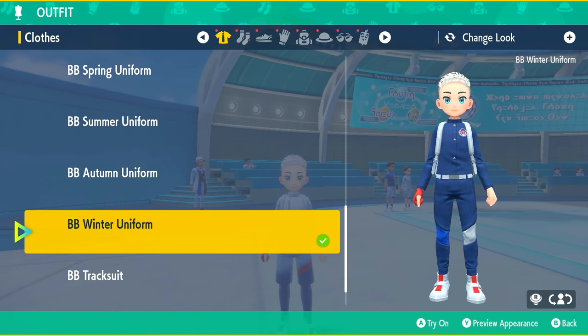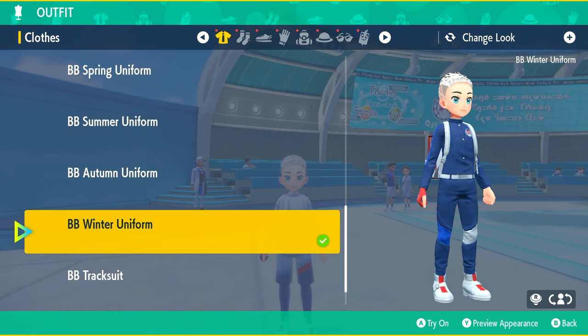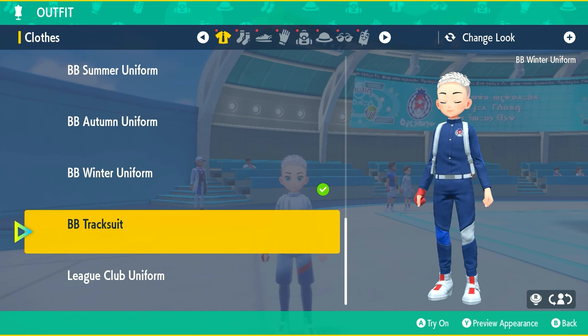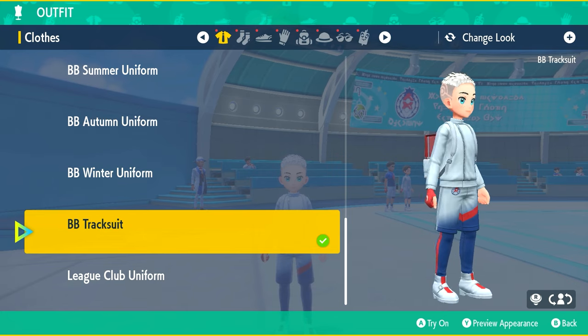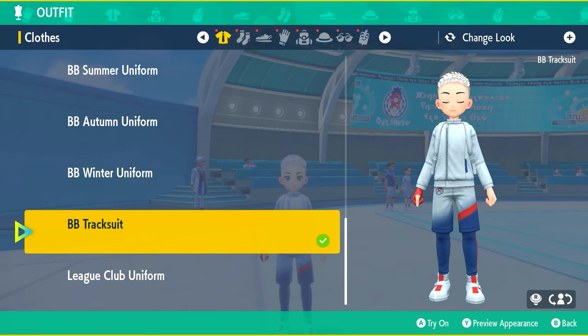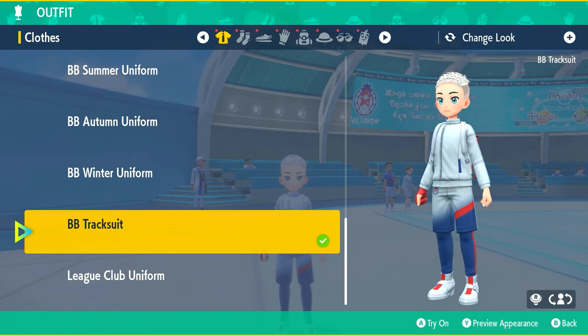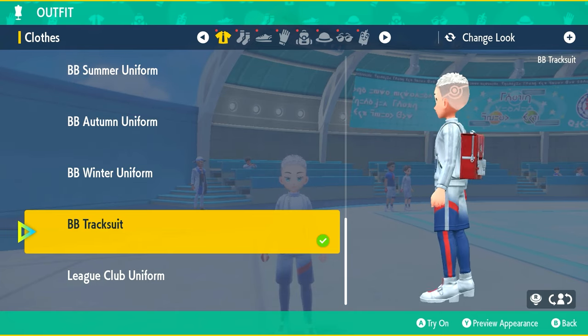The next one is the BB Winter uniform — also looks pretty cool, solid blue. The uniforms look way better than the basic ones that you get from the game. And then the BB Tracksuit is the one that you saw me wearing at the start of this video. I kind of like this one — it's got the white and the blue, it's pretty interesting. I like the style of it; it's not a bad uniform to wear.